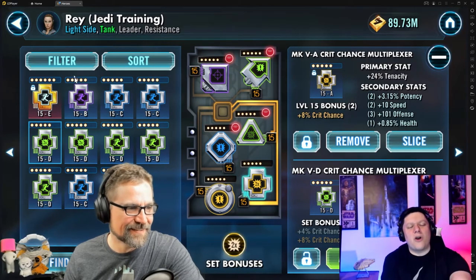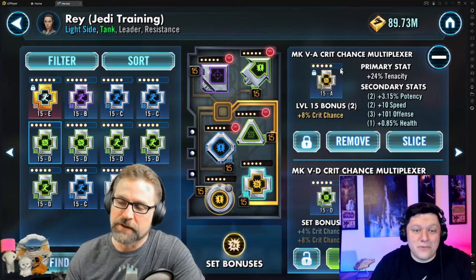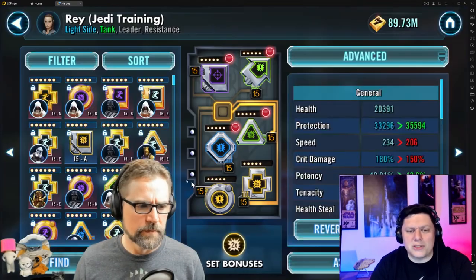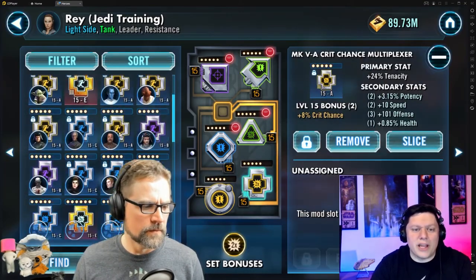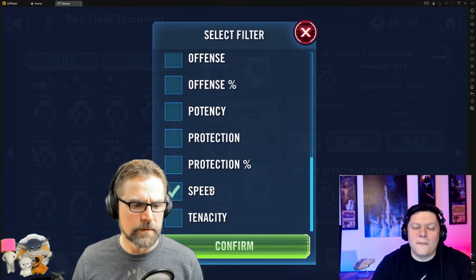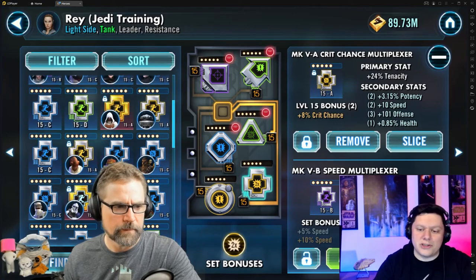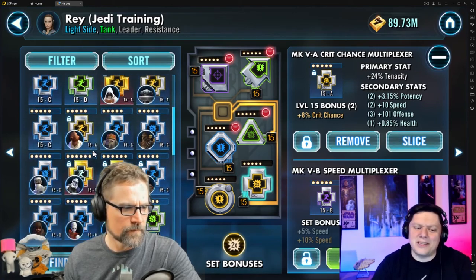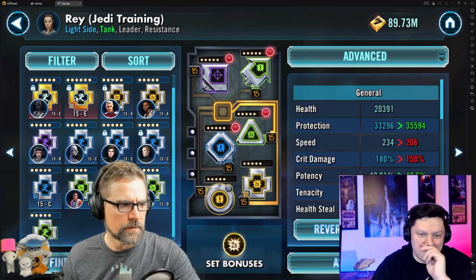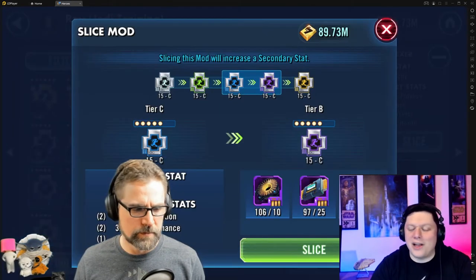The biggest crime I see — and I know it's because of the Sith Raid, people trying to squeeze out all the damage — is so many crit damage sets on JTRs. They hear her crit chance needs to be 100%, they think 'let's use a crit damage set.' I don't think you want to do that. That's not where the damage is coming from, even in the Sith Raid. Don't crit damage set her unless you absolutely need it to hit the speed or crit chance numbers.